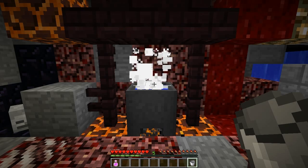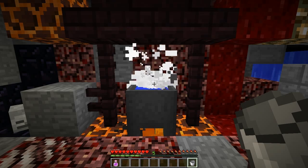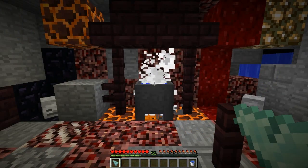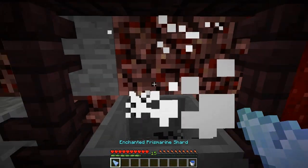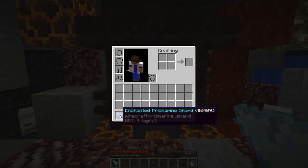It is possible to infuse golden armour with magical properties, though this can be fairly pricey. First, you'll need an enchanted prismarine shard. This is created by standing next to a cauldron with at least 40 levels on you and throwing a prismarine shard into the cauldron. An enchanted prismarine shard will be created.